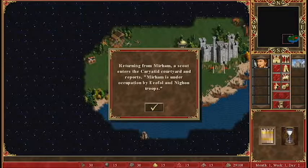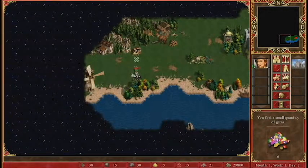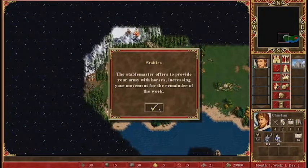The scout enters the Karyatid courtyard and reports: Mirham is under occupation by AFold and Niagon troops. So that's bad. I will start fighting stuff eventually — I can fight this weird lizard looking dude — but in the meantime I might as well try to get some treasure. And an army of horses — okay cool, I got extra horses.